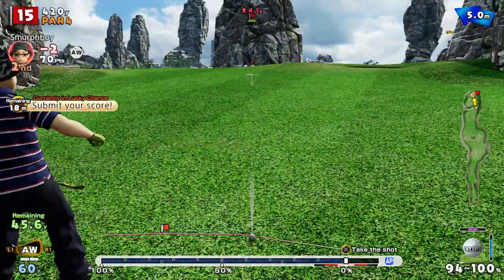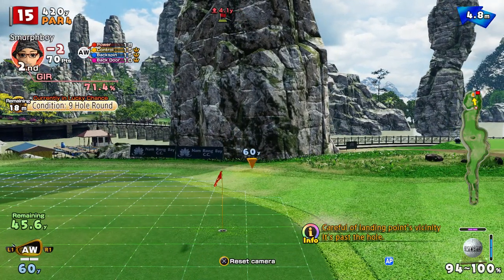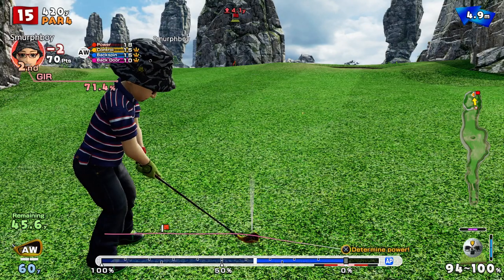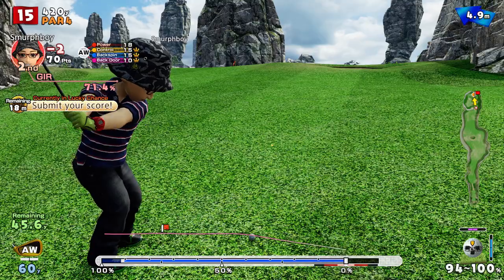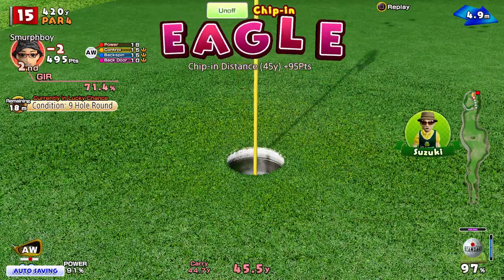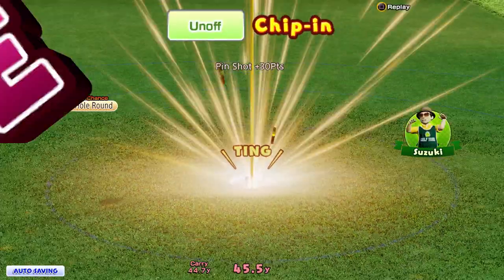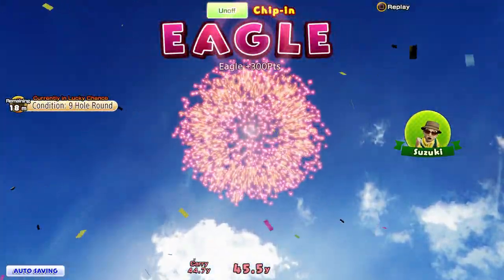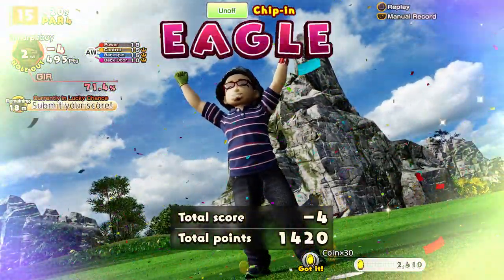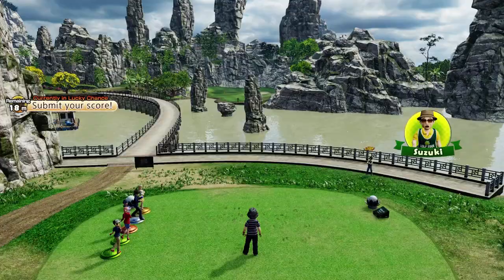Forty-five yards to go, a bit of a weird little lie. The wind's going to take it right — let's see what we can do. Can we get it close? I think we can — get in there! Chipping eagle! So our scorecard now looks utterly ridiculous: pars and eagles and not a birdie in sight. And a 45-yard chipping eagle!